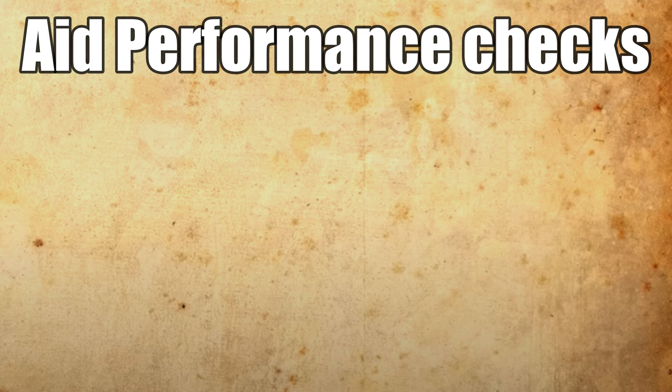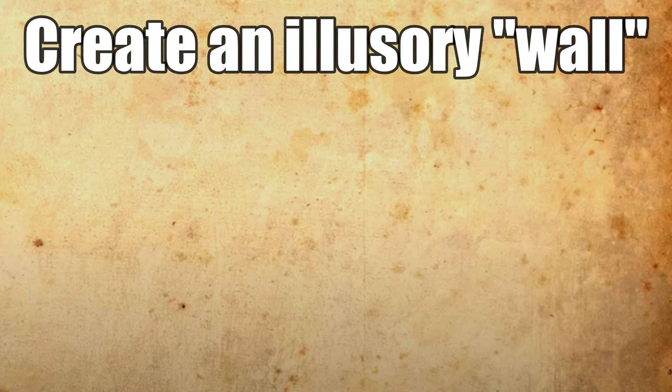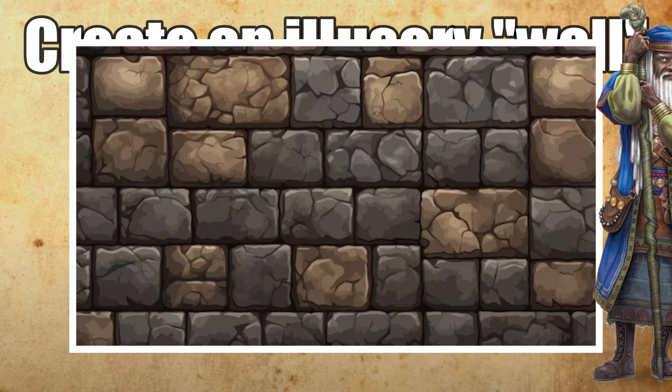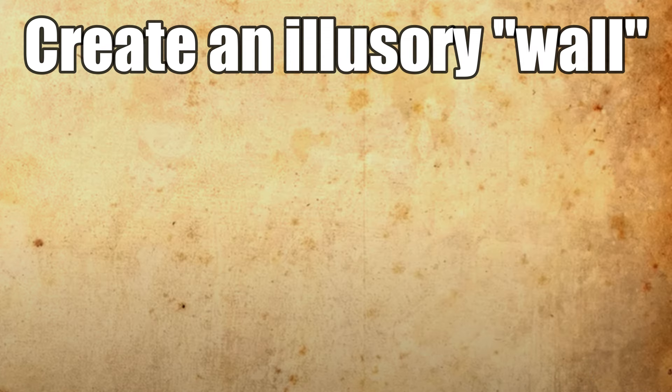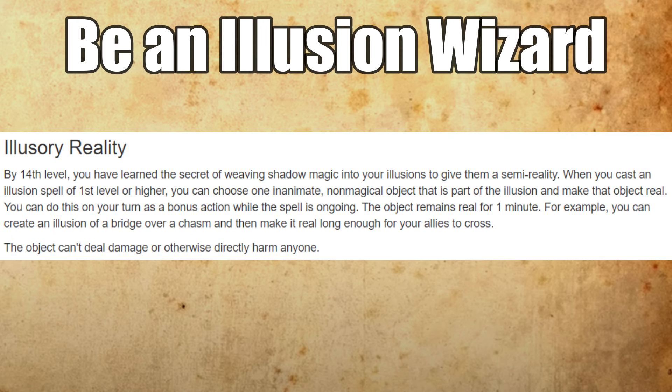Aid performance checks — if a bard ally is putting on a performance, Silent Image can certainly add to the show. Create an illusory wall: throwing up an illusory wall in front of a squishy party member might make ranged enemies less inclined to focus on or pursue them. If your ranged allies are clever, they can pop around the wall to shoot without breaking the illusion early. Finally, the illusion wizard's 14th-level feature, Illusory Reality, lets you turn an illusory object into a real object for one minute — letting you create an illusory bridge, make it real to walk across, and any pursuers who follow will fall. Not bad for a first level spell slot.